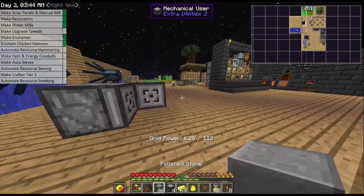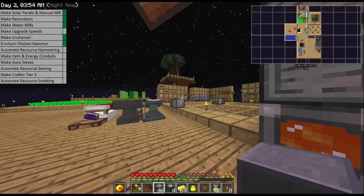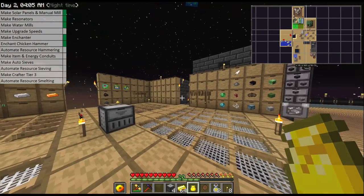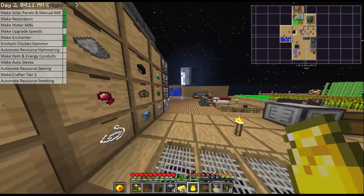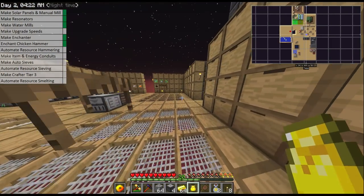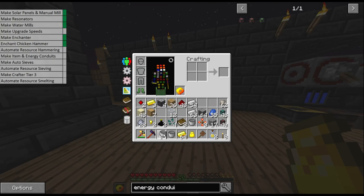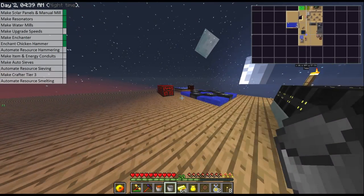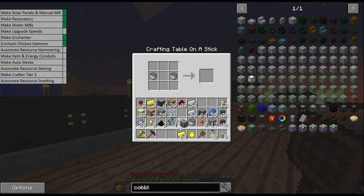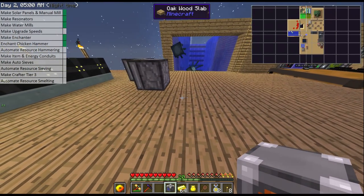Now we're going to set up our hammering. All you need for the hammering are two mechanical users and a cobble gen. For a cobble gen we need a bucket of water, a bucket of lava, glass, and cobble. We've made loads of cobble gens already — what we want to do is upgrade it to the highest level but I don't have enough diamonds right now, so we'll make the iron version. After we've got this automatic hammering and sieving going, we'll be rolling in every type of resource.